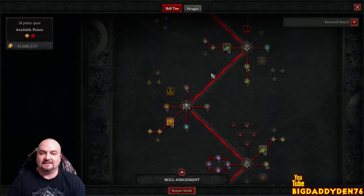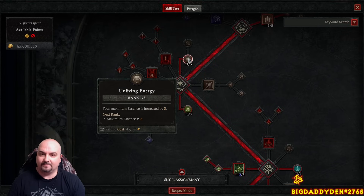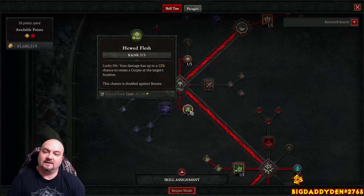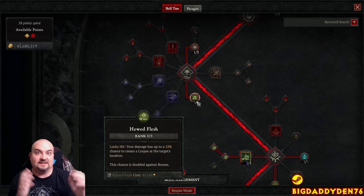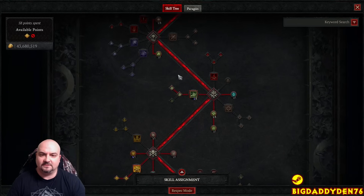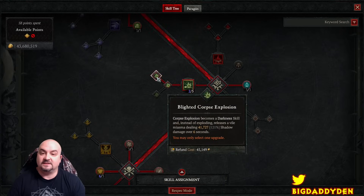For the skill tree: two points anywhere to unlock, then one point in Living Energy for a bit of essence. Max out Grim Harvest so on lucky hit you have a chance to create corpses - really useful on boss targets as a backup if your skeletons die. One point in Corpse Explosion and switch it over to Shadow Corpse Explosion, which procs lots of shadow effects and Blighted aspect.